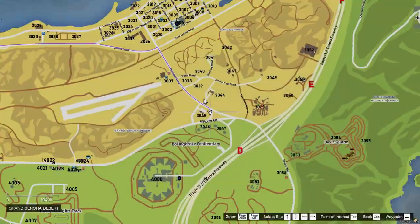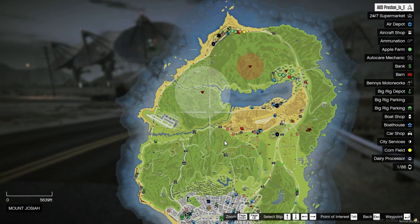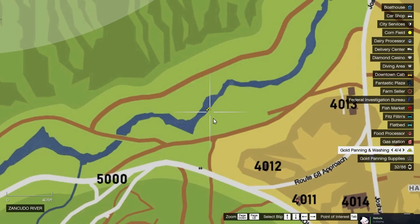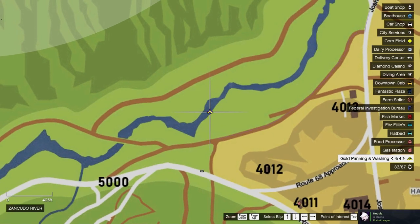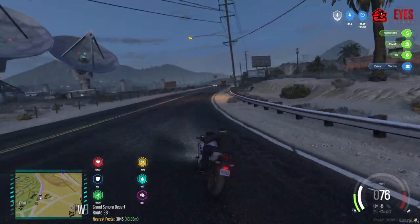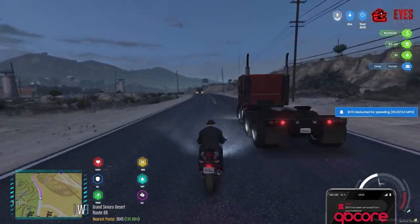The first thing you're going to want to do is grab a vehicle and make your way up to this location up here on the river. It's going to be labelled with gold panning and washing. Set a marker there and make your way up — I'm almost there myself so I'll catch up with you when I get there.